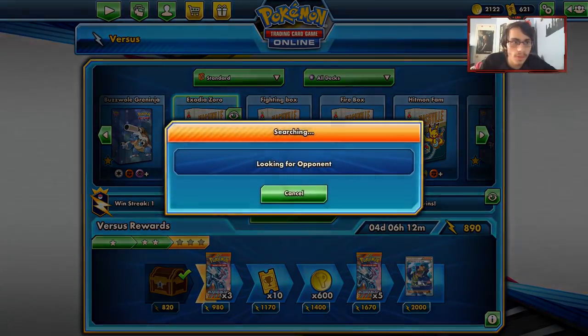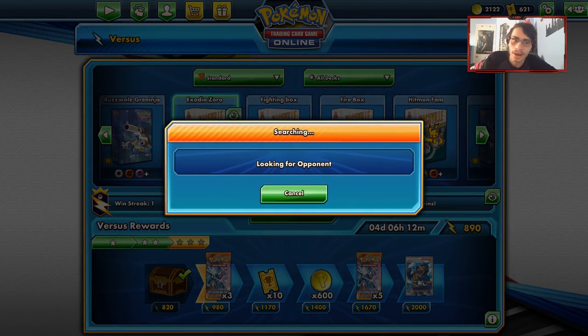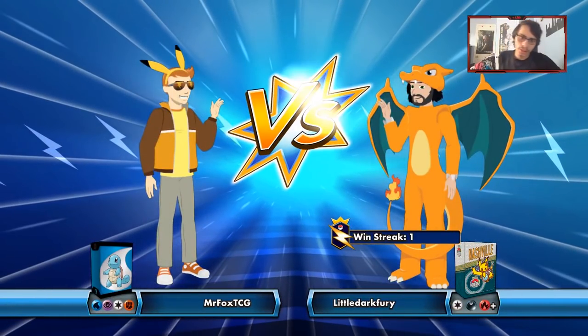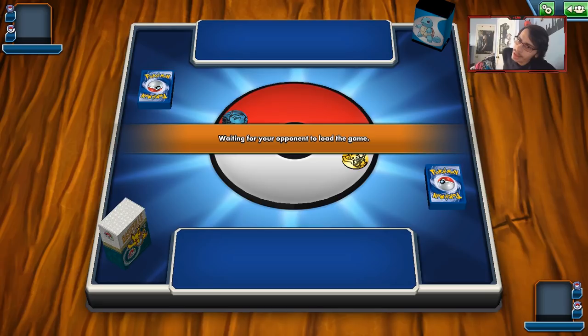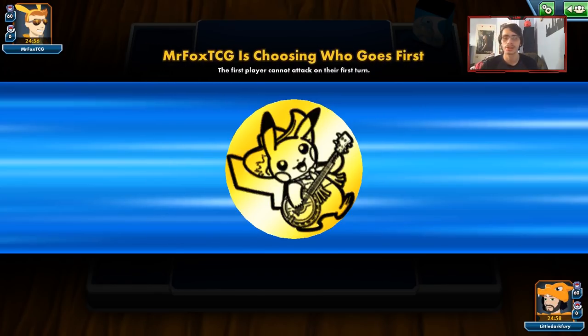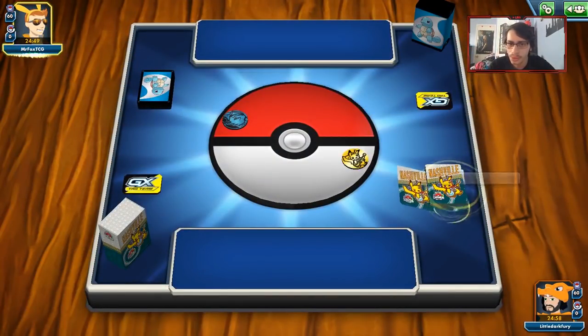But other than that, this deck is working pretty well for us. Mr. Fox TCG is playing a deck that has a Fighting Pokemon in it. We'll see if it's going to be a Buzzwole. He's playing Water too, so we'll see. We aren't winning the coin flip, which is not great. We want to win the coin flip here. We're going to Mulligan — revealing a lot of the deck's strategy with this pretty beautiful hand of shiny full-art cards, showing off the Magcargo, the Muk, the Peeking Red Card, the Bodybuilding Dumbbells. Not a fan of that.